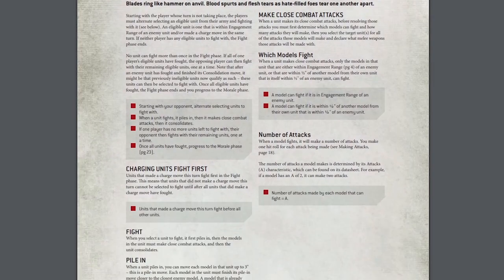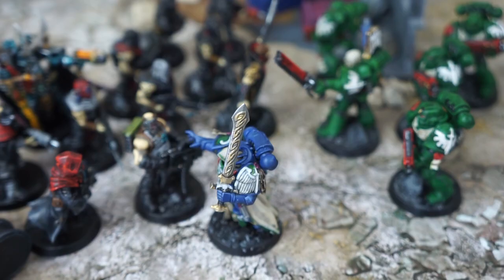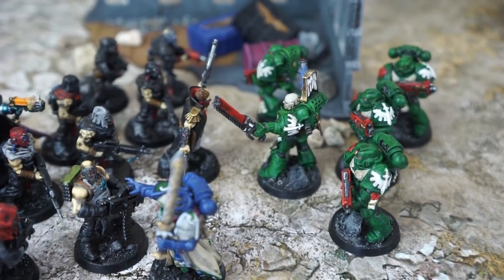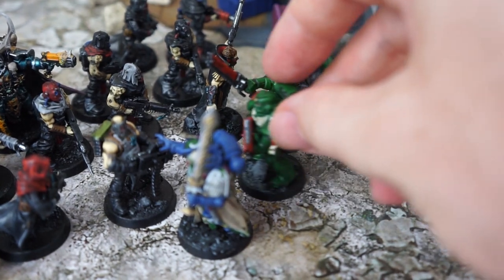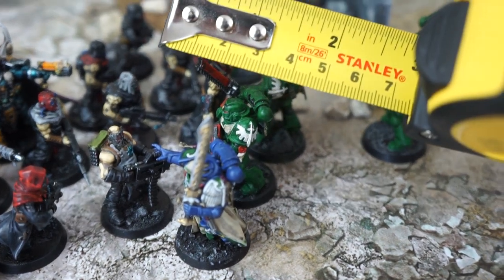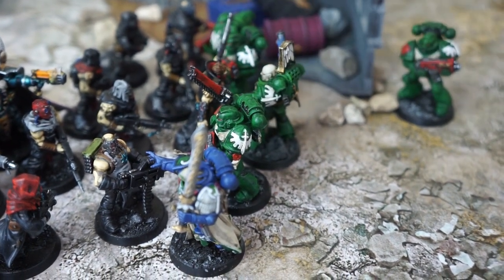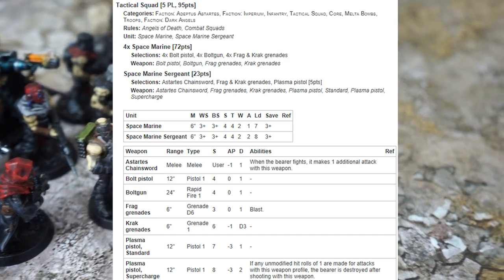Once all the units you want to charge have done so, we move on to the fight phase. This is one of the few times that gameplay alternates, with the opposing player electing a fight first, then alternating back to the player whose turn it is, until all fights are resolved. However, any units that charged get to fight first, so our Adeptus Astartes player attacks first. The first step is to pile in — the unit gets to move up to 3 inches towards the nearest enemy. A model can contribute to a fight so long as it's within half an inch of an enemy model, or a friendly model itself within half an inch of an enemy.